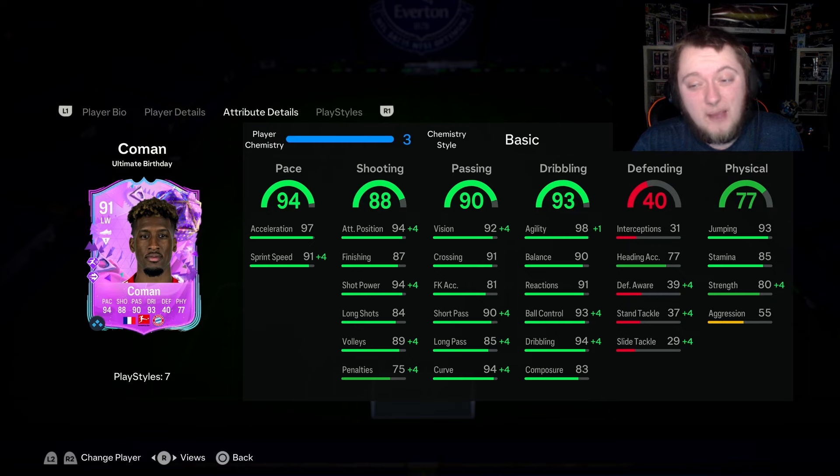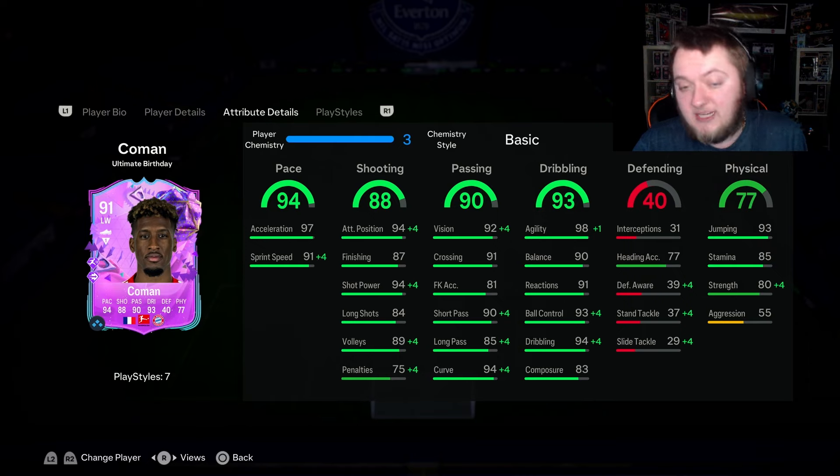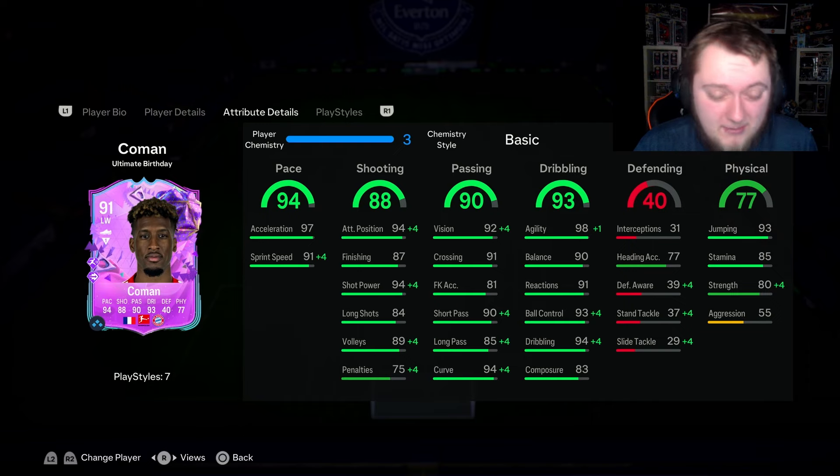In terms of in-game stats, this looks a bit like a Parties card — I can't even lie. It's got great pace, really good shooting — a bit on the long shots and finishing but outside of that really good shooting. Very good passing for an attacker: 92 vision, 91 crossing, 90 short pass, 85 long pass, and 94 curve — it's absolutely mental. His dribbling stats are very good across the board with good agility and balance, very good reactions, ball control and dribbling. The only thing that lacks a little bit is his composure down at 83, which is quite low in my opinion.